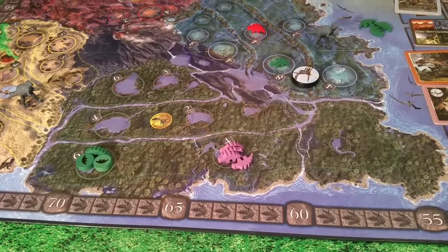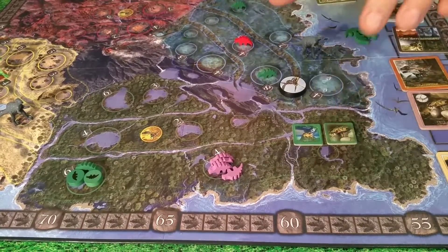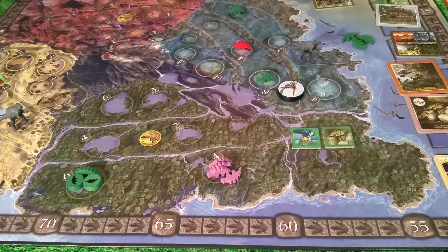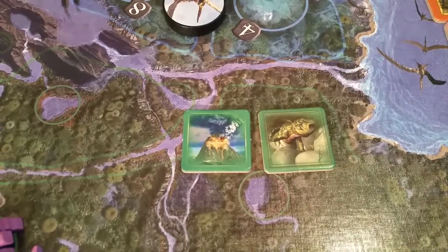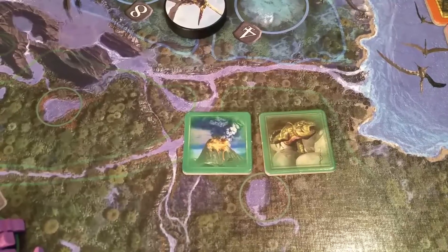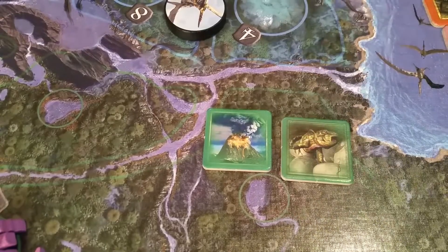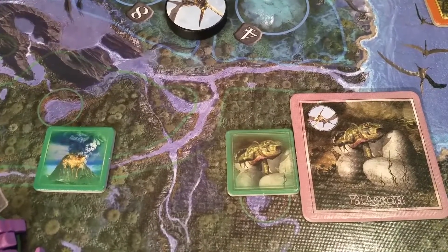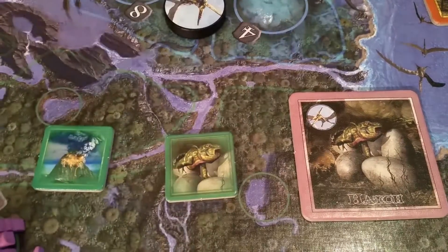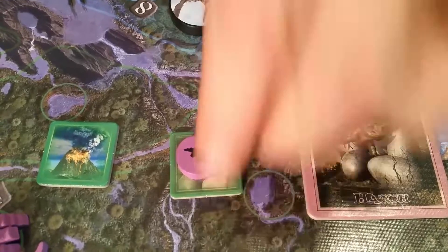Each player has two chits that can each be used only once during one of the geological epochs — once during the Triassic, Jurassic, and Cretaceous. You can play one or both of these per epoch. The Hatch chit does the same as the Hatch action tile, minus the pterodactyl — you add three more dinos to any one of your existing herds.